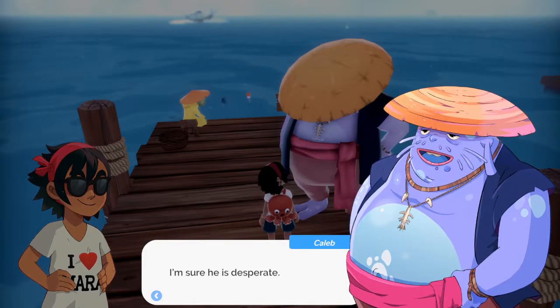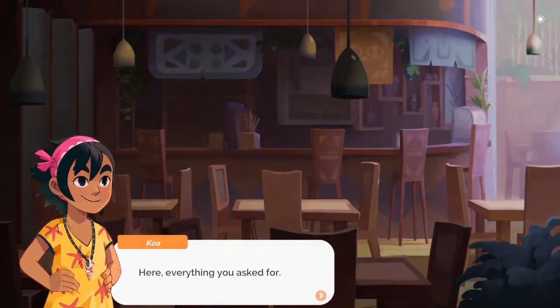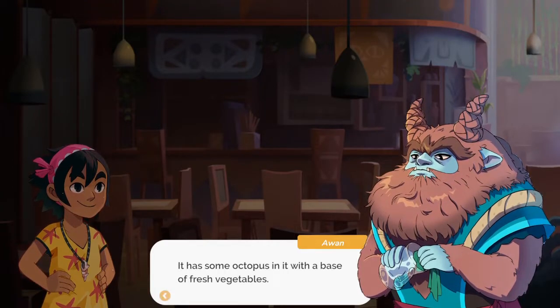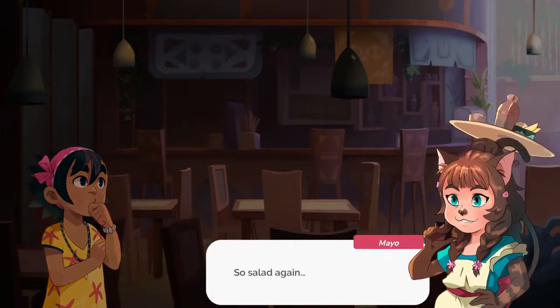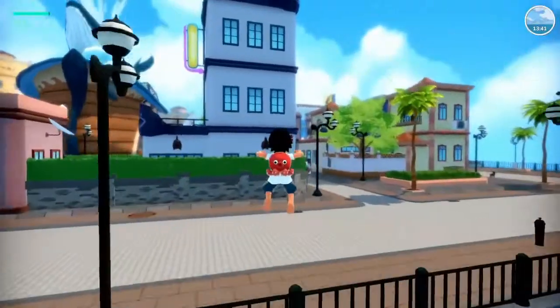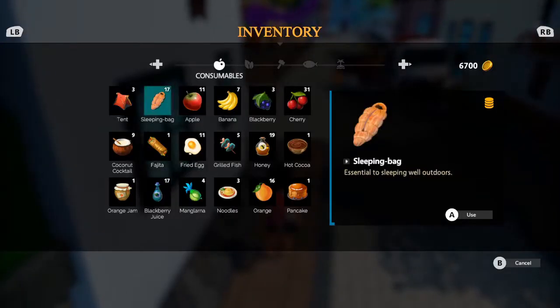Number two: apples. Apples are the best fruit in the game and should really be the only thing that you are ever eating. First of all, you can find apples in Koalas, which is super early in the game. Second, apples give you a ton of energy and reduce a lot of hunger compared to other base ingredients. And finally, there's not a recipe or quest in the game that requires apples, so plant a ton of apple trees so you always have something to snack on and don't have to eat your precious quest rewards.